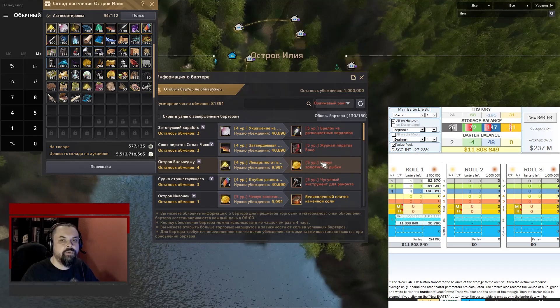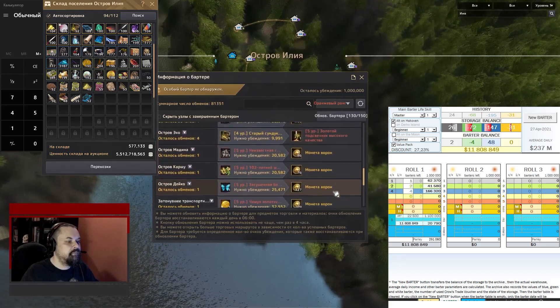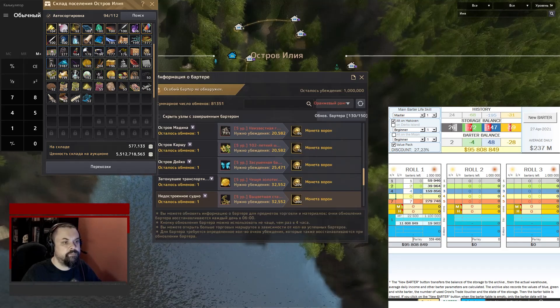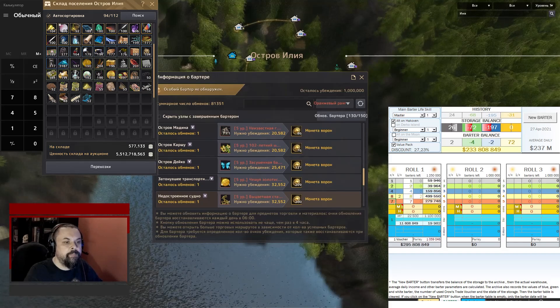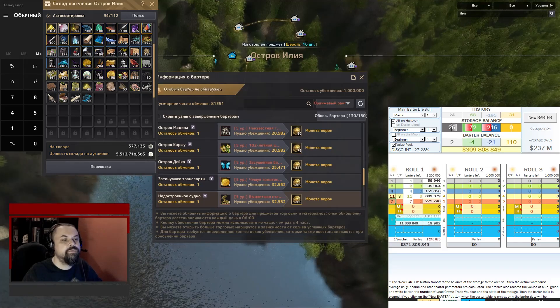Next, I plan red barter — only 5,000,000 on the islands, no Margoria: 1, 2, 3, 4, 5, 6, 7. All other barter I will do on the yellow islands, which bring maximum profit. In order to calculate all the remaining parley for such exchanges, I click on the yellow field next to the inscription 'roll.' If I want to use the Crow's Trade Voucher, I need to exceed this figure by at least one unit for the inscription 'one voucher' to appear. Then I click on the yellow field again, and the spreadsheet calculates my parley so I completely barter all yellow islands.